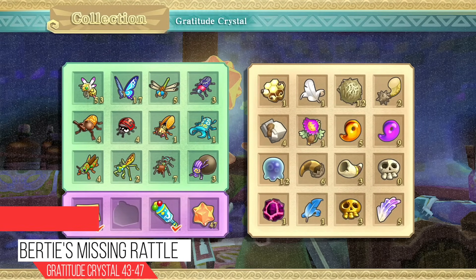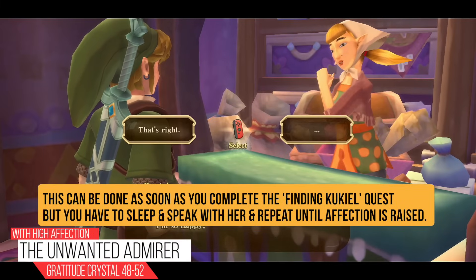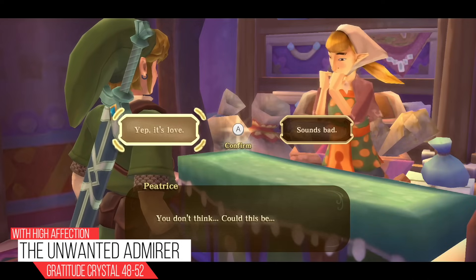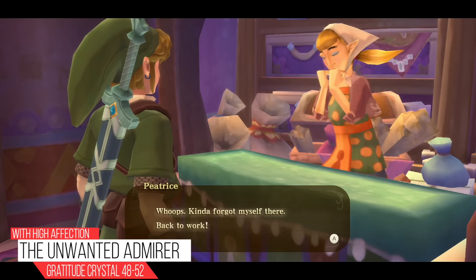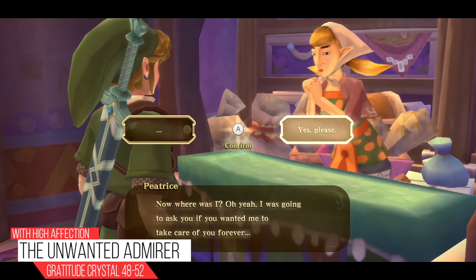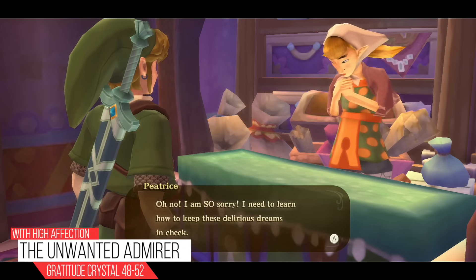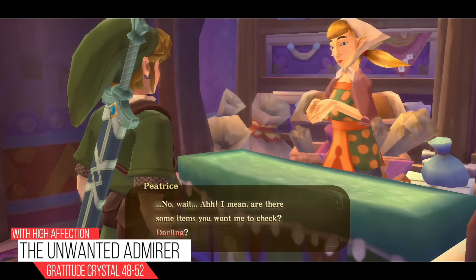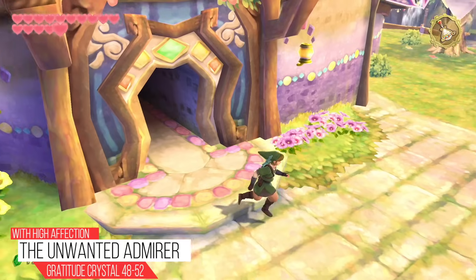Parrow's sister Pipit is working at the item check. Speak with her — she starts dropping hints about wanting to be taken care of forever, then catches herself. This initiates the admirer quest dialogue, confirming she's infatuated. Head to her house directly underneath and sleep in bed until nighttime. Her father Peater is awake and mentions his daughter has an unwanted admirer.